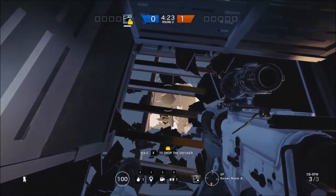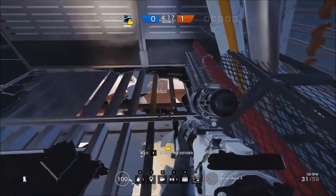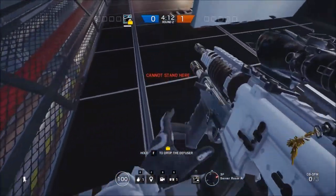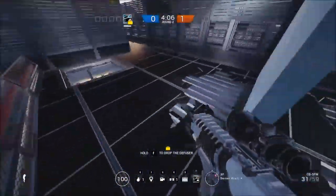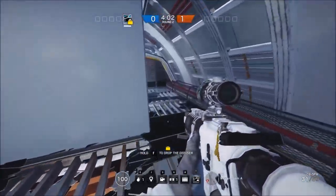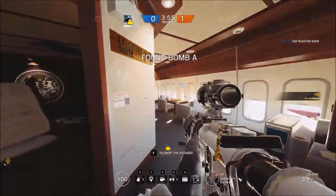If you've got a guy in that one little library being pesky, it should be pretty easy to take him out from back here. Got people in the bedroom — very easy to take them out. And people in this room, very easy to take out as long as you can have someone defend you from up here. You should be able to get two or three picks from up here before you take the site and get the bomb down.